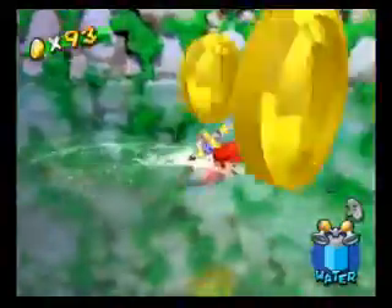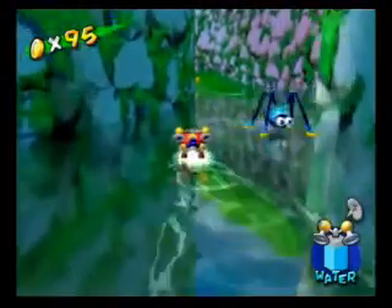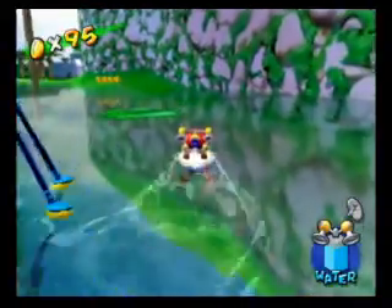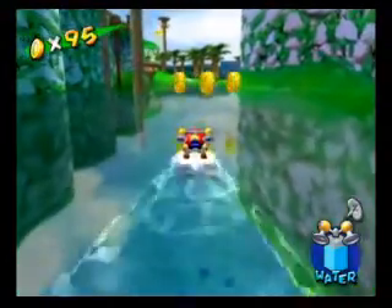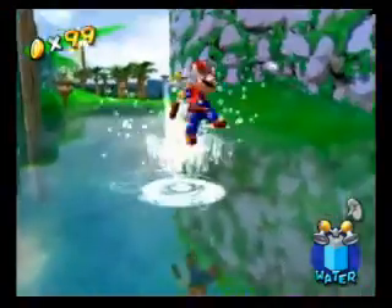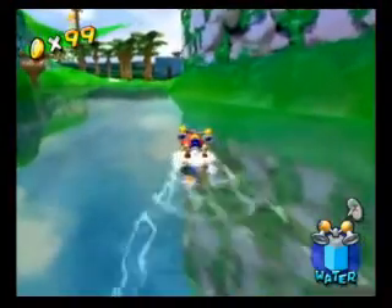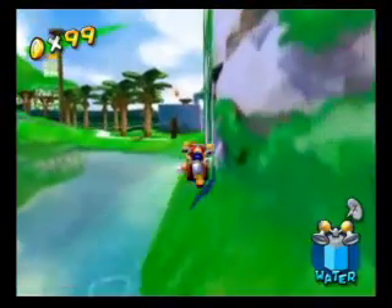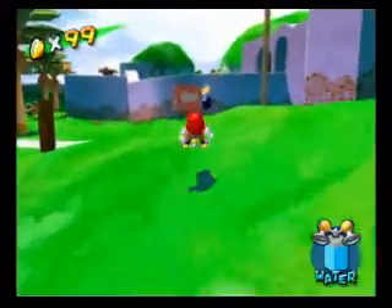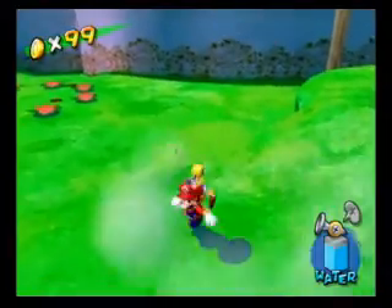A couple more coins here. I could have probably used the lily pad, but that thing is really hard to control. There's an actual challenge later on with the lily pad where you have to get a shine sprite using it. You have to make sure you point in the opposite direction of where you need to go — so if you want to go right, you point the water towards the left, and vice versa.